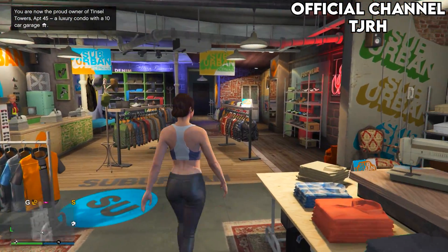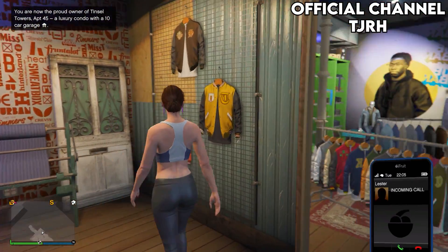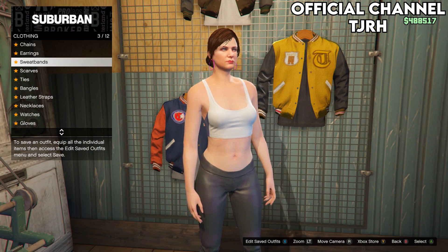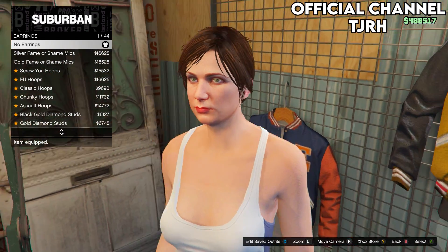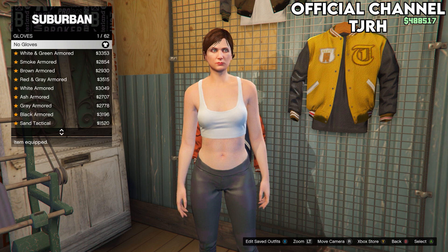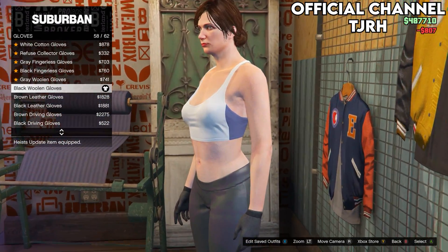Once you've made it to a clothing store, head inside and go to the accessories menu at the back of the store. Remove any accessories that come with your outfit — most standard outfits come with earrings, so make sure you take those off. Once you've done that, go down to Gloves.